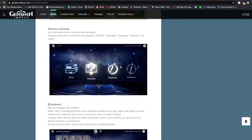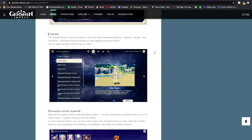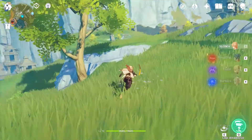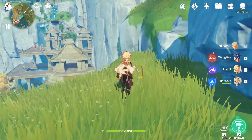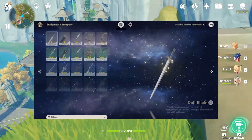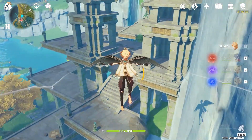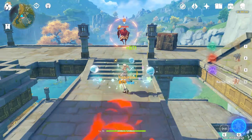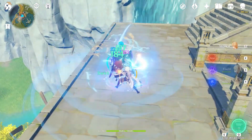Next up is the Archive System, which is like a diary that keeps tabs on everything you do in the game. There are four major categories: Equipment, Materials, Tutorials, and Characters. The Equipment section shows weapon information and the lore or story behind your weapons and artifact sets. The Materials section covers every single material in the game — food, trophies, utility items, resources — with information on what each one does.